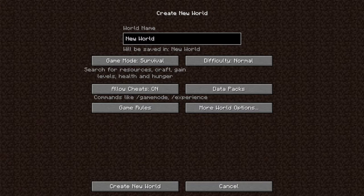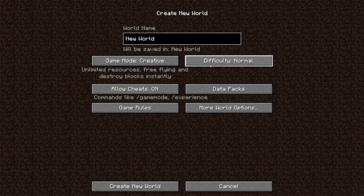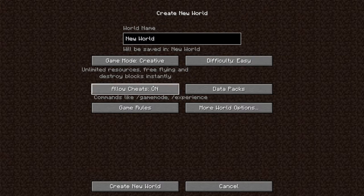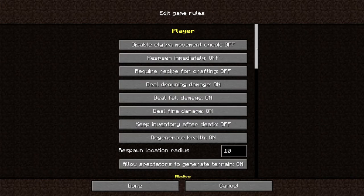So let's just get these obvious ones out of the way here. You have a world name — name it whatever you like, so you can remember what you're doing in the world. You've got your three core game modes: survival, hardcore, and creative. You have your four difficulties: normal, hard, peaceful, and easy. You have cheats, which when on allows you to use commands like slash game mode and slash experience. There are also game rules you can change when you have allow cheats on, or you can come to this new to 1.16 game rules options list.